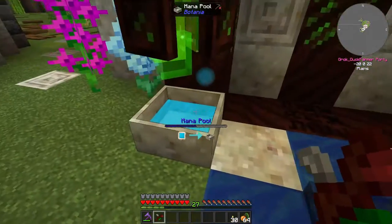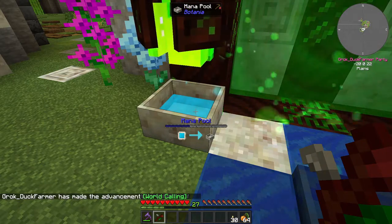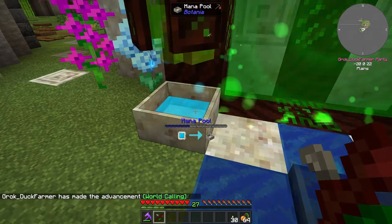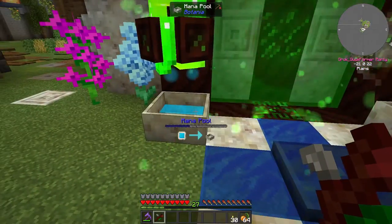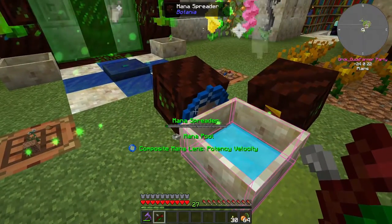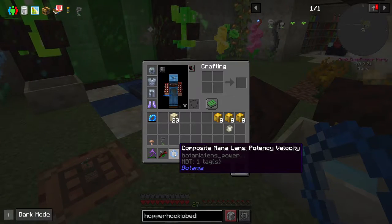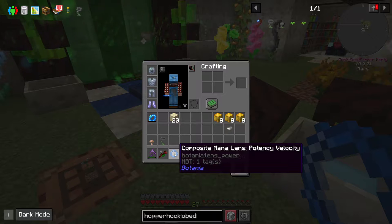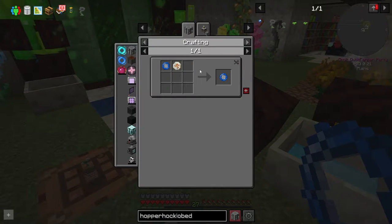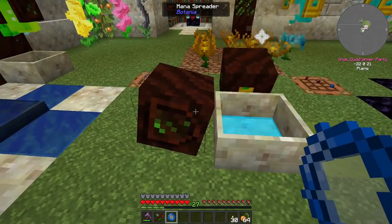I've got enough mana in both of these pools — we've got half a mana pool each, so the gateway is charged. It looks like about an eighth of a pool got drained, but now they've got plenty of mana for as you toss things through. I did create this little composite lens — you can right click it and see it's got potency and velocity on here. That's fairly easy to make: potency is the fire rune with the lens, velocity is the air rune with a slime ball — not an ender pearl, a slime ball. And now things will go faster with this spreader.